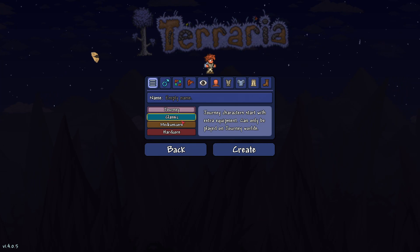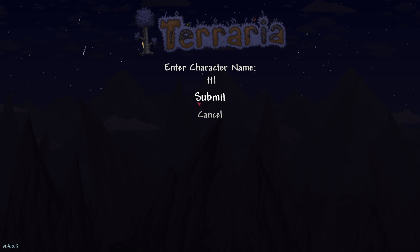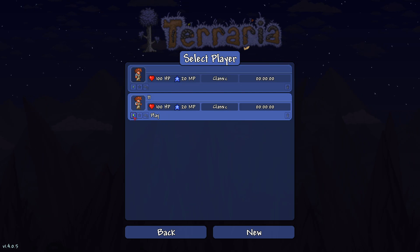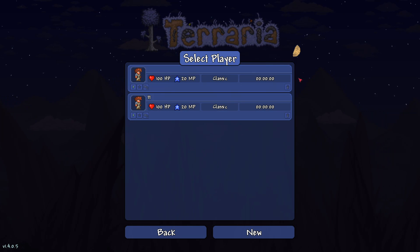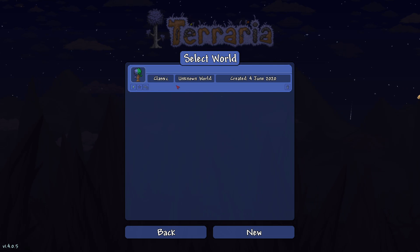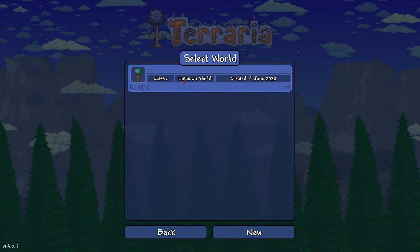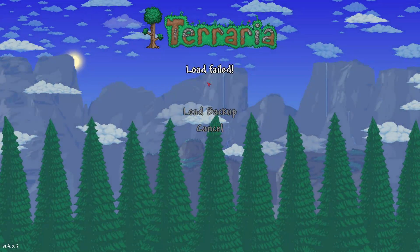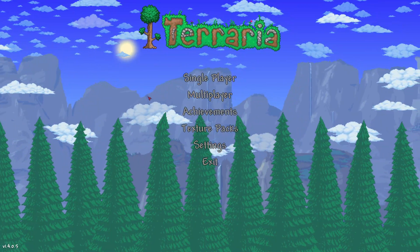We'll just show what happened here. If we create a new character, we'll just create one, and then the world - we can't play him for some reason, he's reset to zero. We were mining for a long time - like 33 or 36 hours - and the world is also deleted. Load fail, load backup, no backup found.